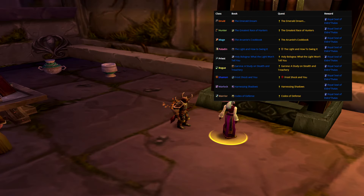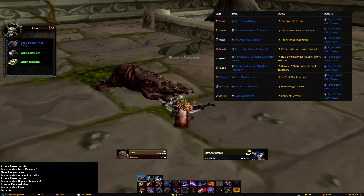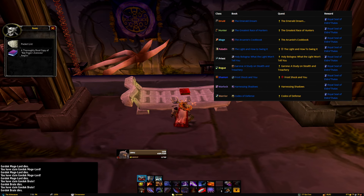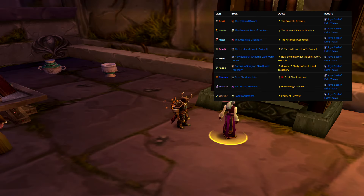Our next set of quests will require you to return a book to Lorekeeper Mycos within the library. These books can be dropped or found within any of the wings of the dungeon and are all class specific. I have listed each book and the respective class as well as their respective reward, but know that they all just require you to head to Mycos.